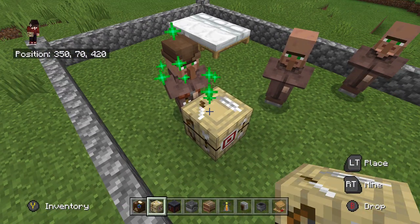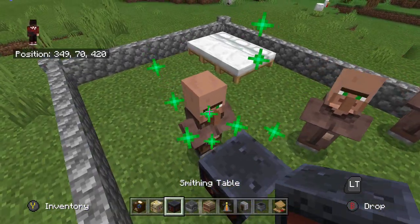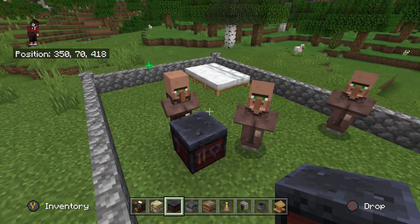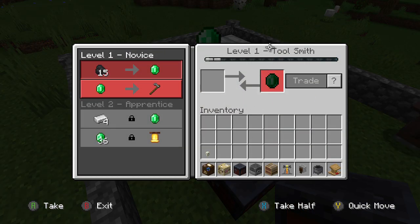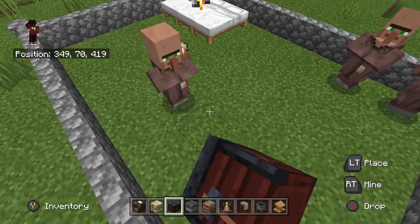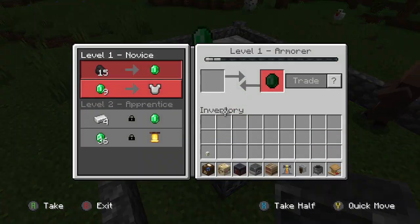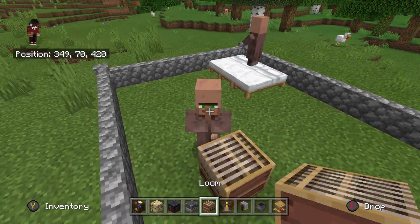Next up, the fletching table will turn him into a Fletcher. After that, the smithing table — he'll take on that job and become a Toolsmith. It doesn't change his appearance much, just his vest.